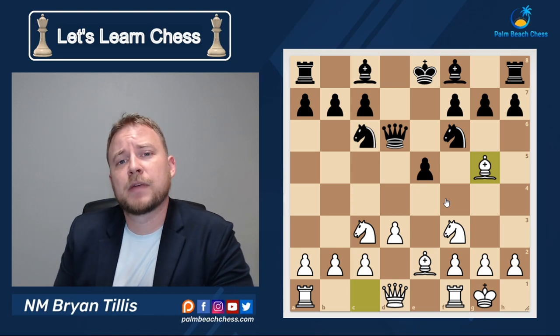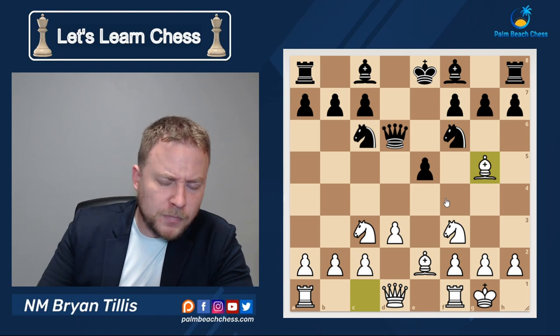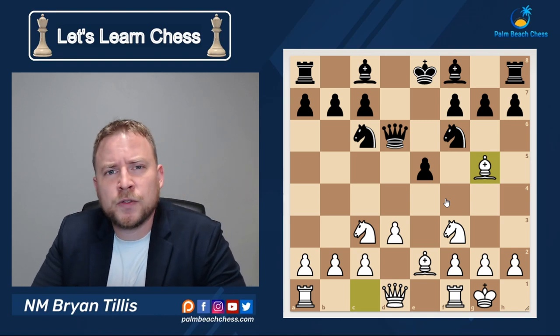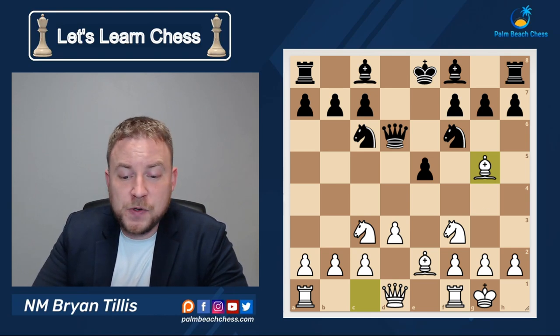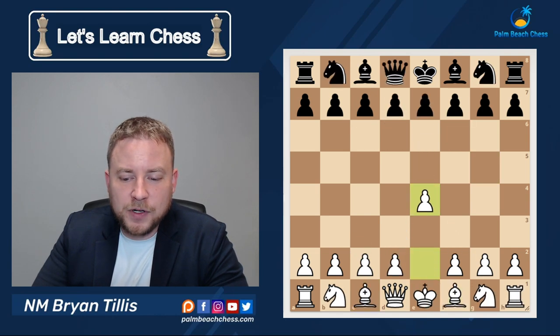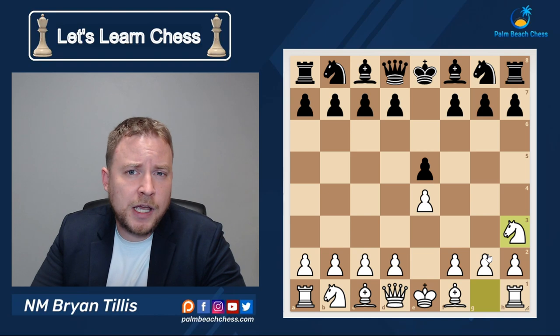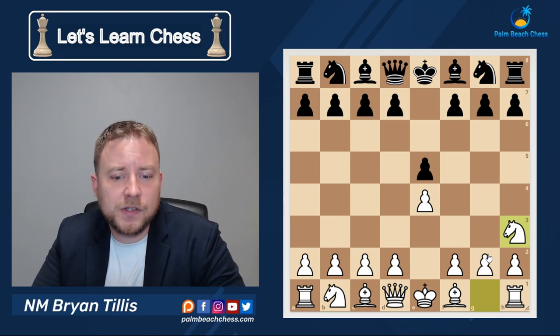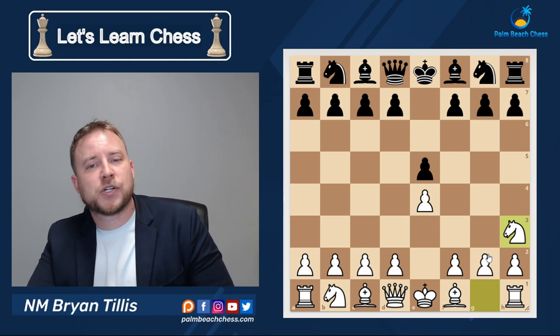I would strongly recommend going to LeeChess.org and looking up puzzles where you can study themes from checkmates to forks, pins, and skewers. These will help you identify when your opponent hangs a piece so you can take it. That covers middle game concepts. The third advantage, quality, is about the proper use of your pieces. Putting a knight on the edge of the board limits its quality — you want as many options as possible, so developing toward the center gives your pieces much higher quality.